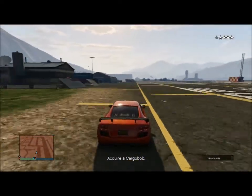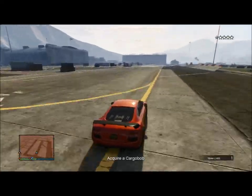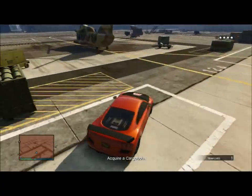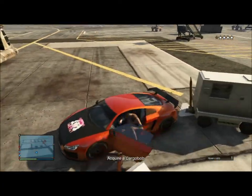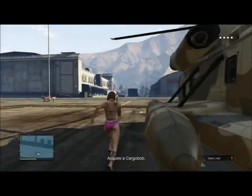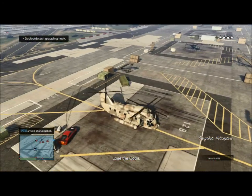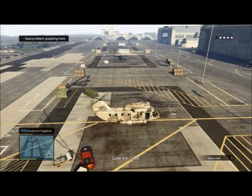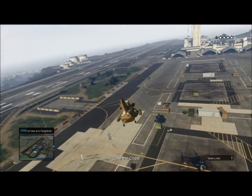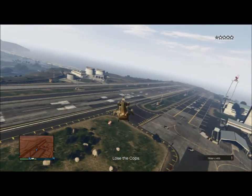Now your job is to shoot down the police helicopters. I'm going to get into the aircraft. The first part of the mission is somewhat tricky — it requires you to face the police and reach a four-star wanted level, so these helicopters will come out after you. The aircraft is slower than the helicopters.